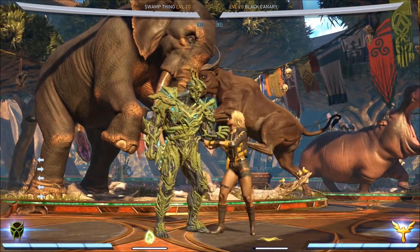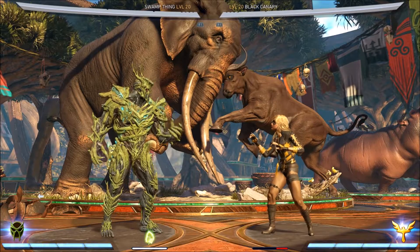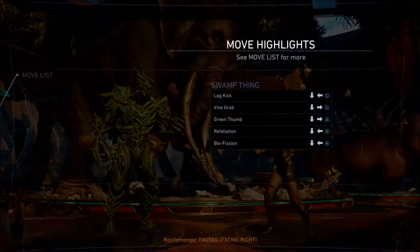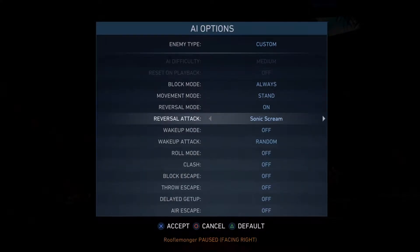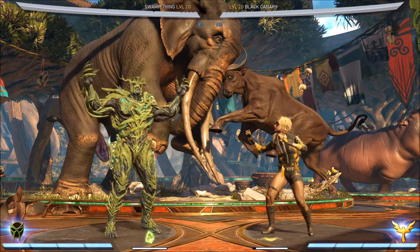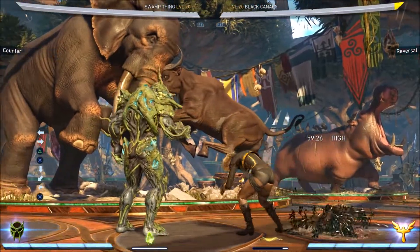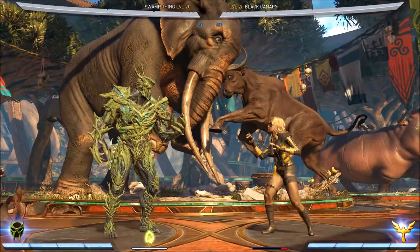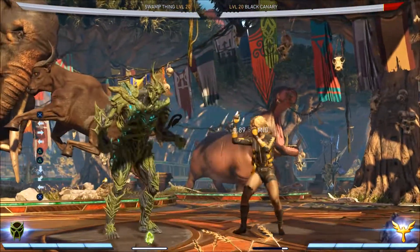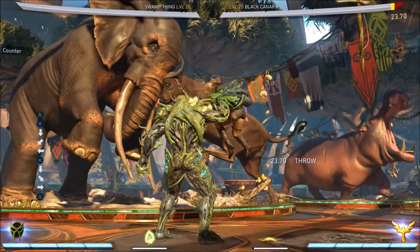The last hit in the back-2, 2, 3 string — if Canary anticipates it, she can mash counter and will succeed. However, the gap in the forward-2, 3, 3 string is much too small and she'll get bopped out of it. For people anticipating the gap and backdashing, a quick and easy way to beat that is to anticipate their anticipation and use the clone. The clone is so active that even the invincibility of the backdash can't beat it and they still get bopped — and once again, that leads to the standing reset.